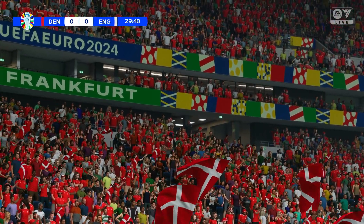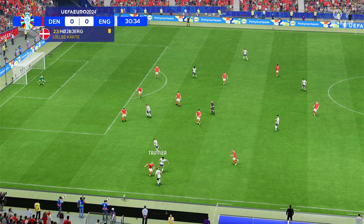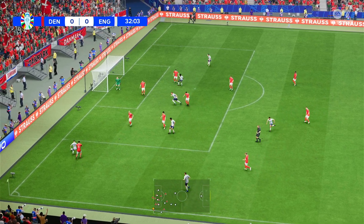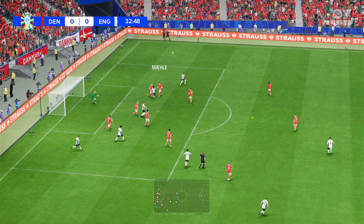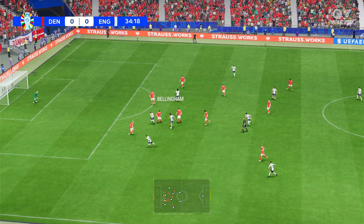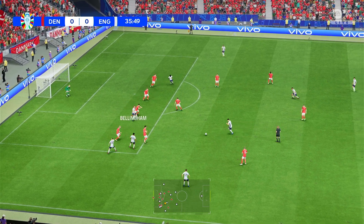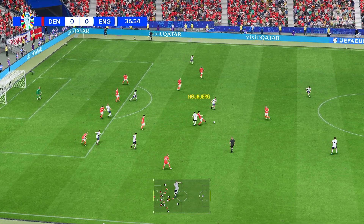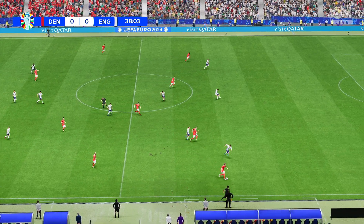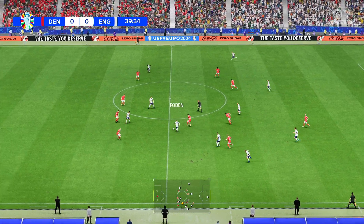With the referee remaining very much in control — now the card, and it's yellow. Trippier. Well it was a foul, but good use of advantage by the referee. And crossed in there — well, no danger now. And Bellingham. Foden. Now with Trippier. Very quick thinking there. Moving into the advanced position, but nothing comes of it. Good defending it was.